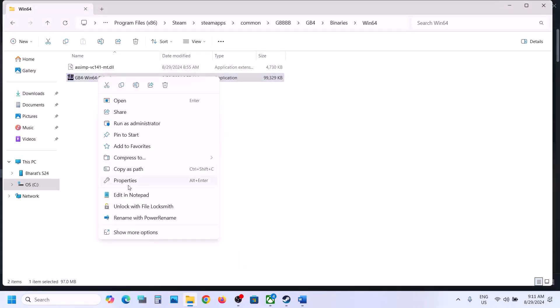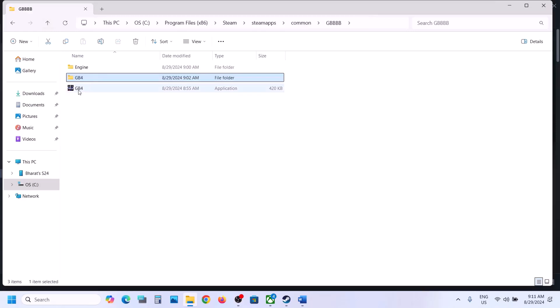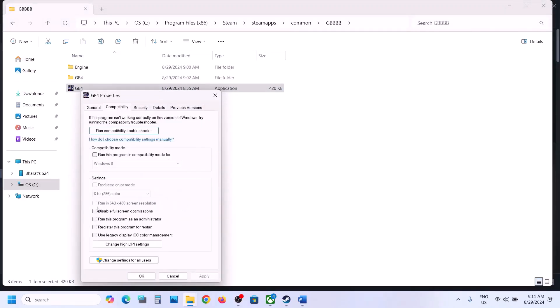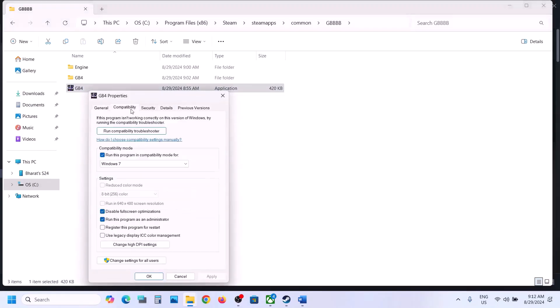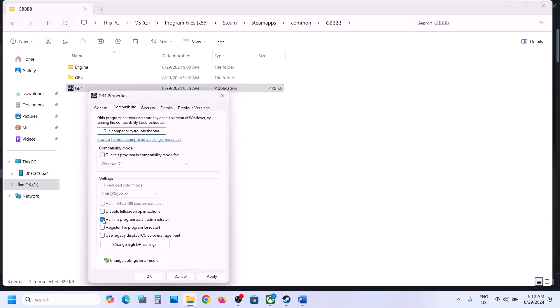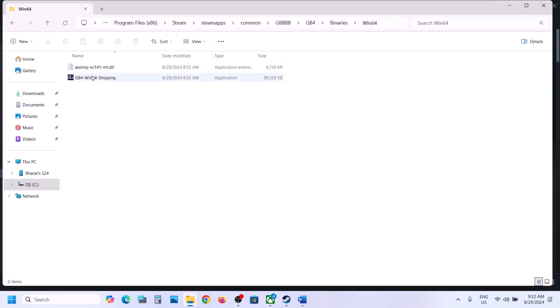If that still doesn't work, go back to Properties and try selecting Windows 8 compatibility mode, hit Apply and OK. Still not working, try Windows 7. Also try checking 'Disable Full Screen Optimization,' hit Apply and OK. Perform the same steps with the second exe file in the game folder. If none of these work, uncheck all the boxes, hit Apply, click OK, and follow the next step.